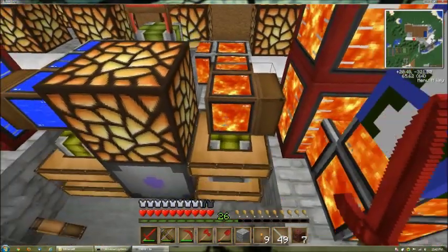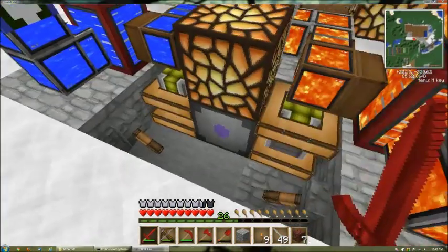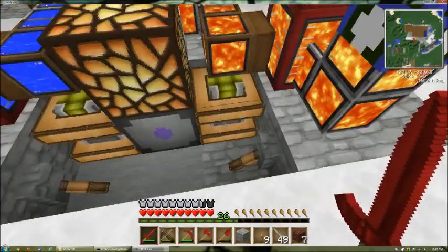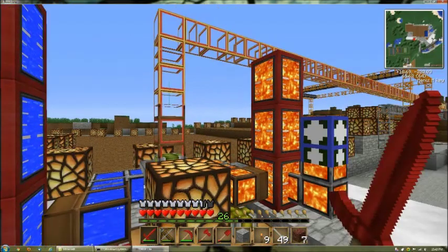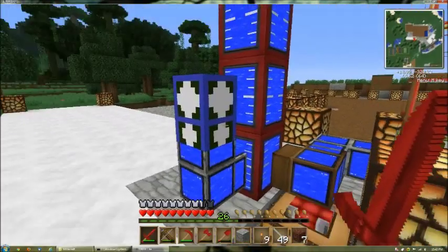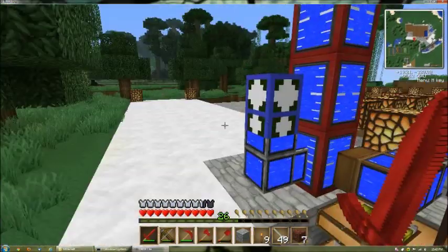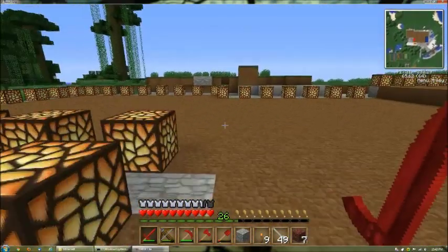These wooden transport pipes do require power of their own. Both of my wooden transport pipes are running off of a redstone engine with levers to turn those on and off. You can see that these tanks are not going down — they're staying constantly full and that's the real trick here. I've got some funky things here including a funny looking little block, and I'm going to take you out to the ocean to explain those in a little bit more detail.